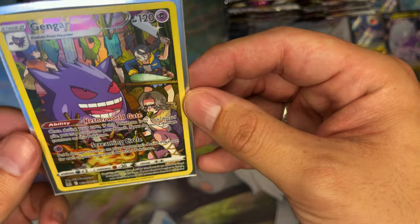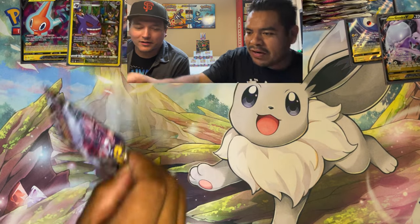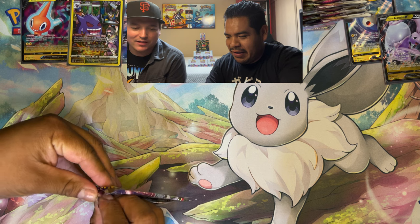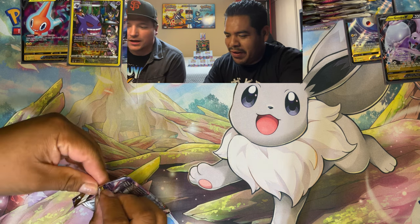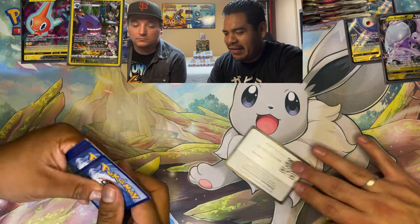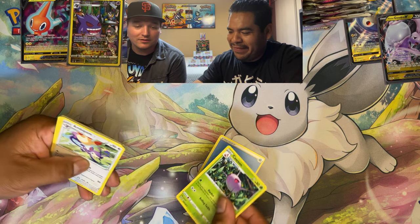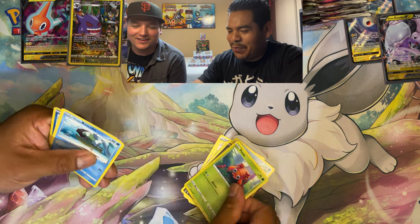The Gengar trainer gallery is definitely one of the chase cards — a crowd favorite. Lots of packs to go, not too concerned. Asking: what's the one card you want out of this set? The Giratina. As soon as I pull it, I think I'll stop. What about the Charizard? I guess if I'm buying the card anyway...